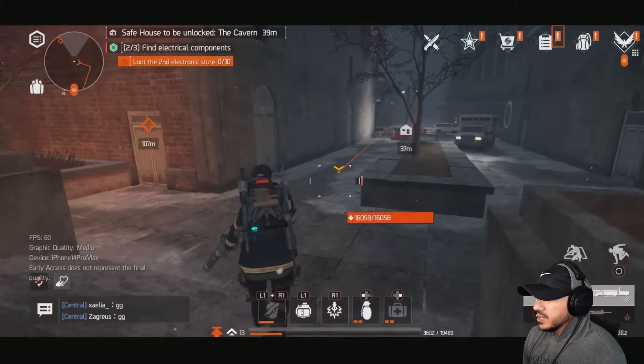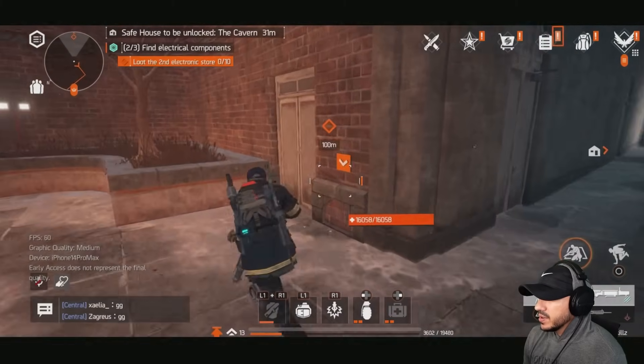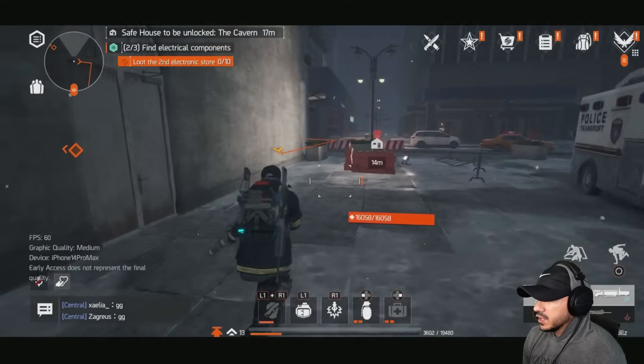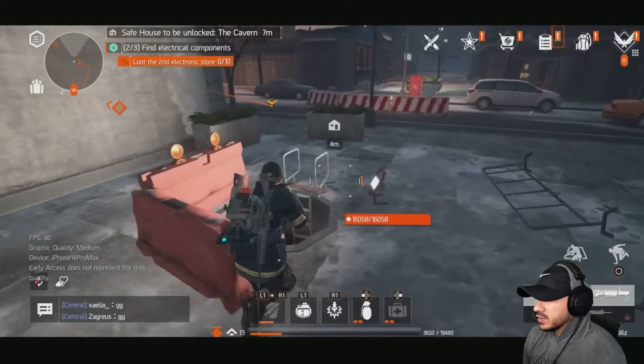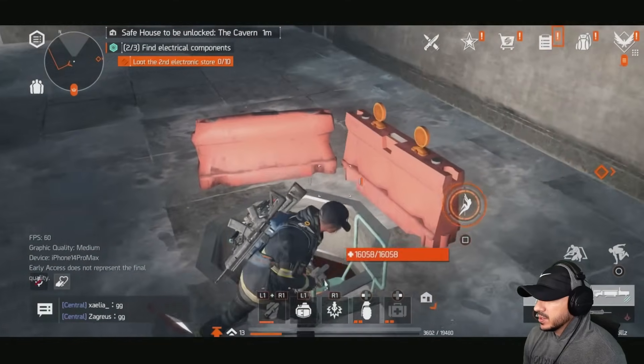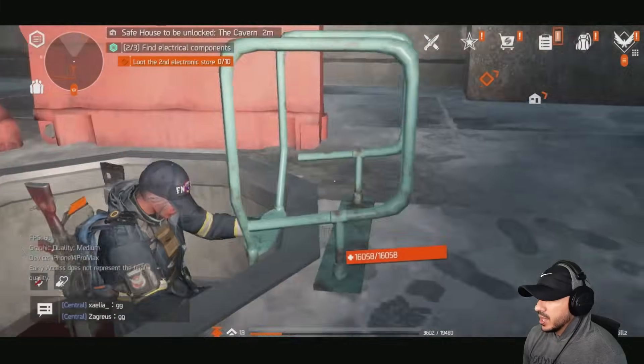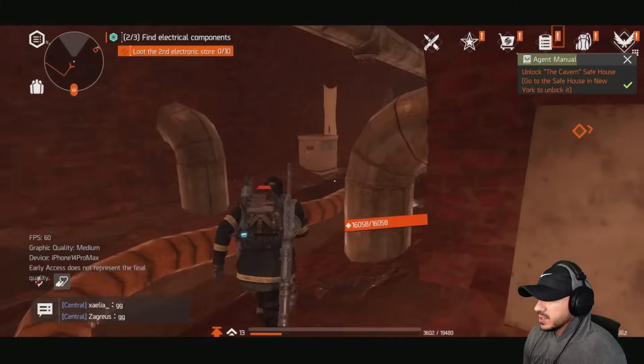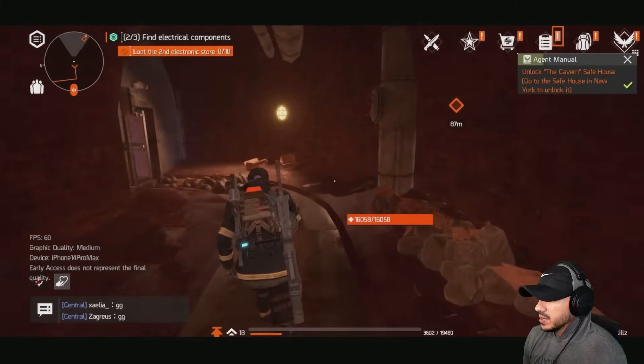I think there's a safe house right here — I should unlock it since I'm already here. I think I will. Let me unlock this safe house and then we'll continue on. Then I can fast travel to all these places whenever I need them.